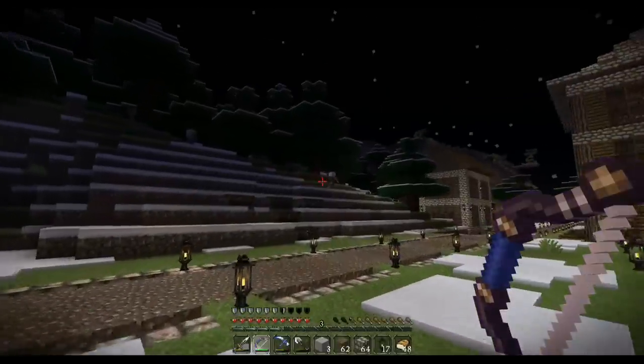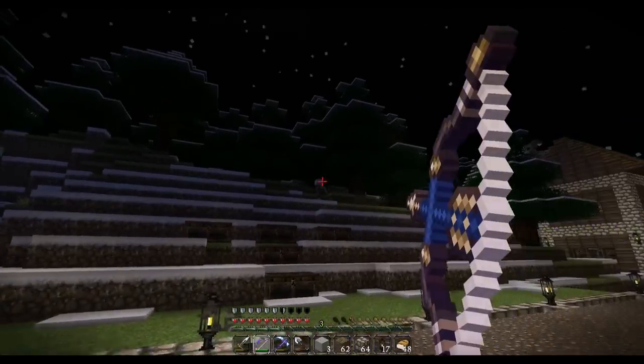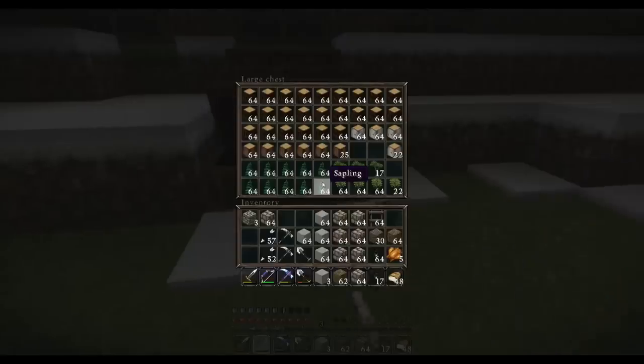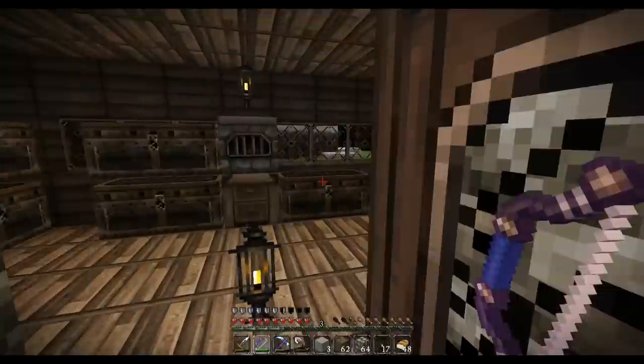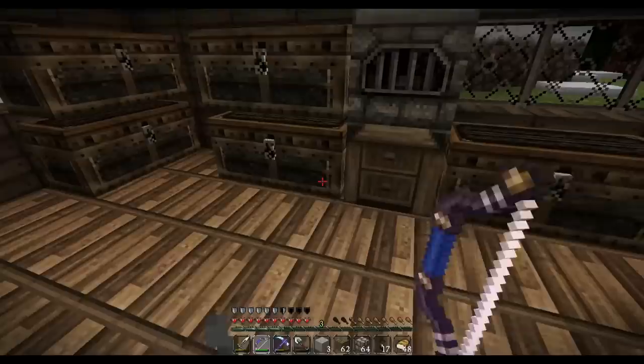There's another skeleton — there's a bunch of guys over here. Let's see if we can do this without attracting creeper attention. Where is my glass? I know I have a bunch of glass over here. I think what I should do is actually put in panes of glass instead of solid blocks, but I'm going to need six. I've got panes in this chest below.